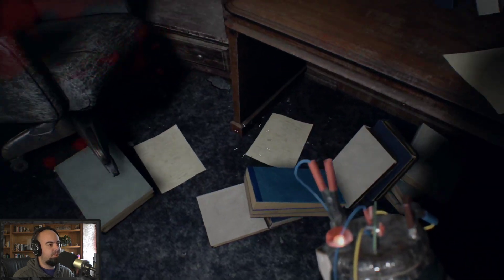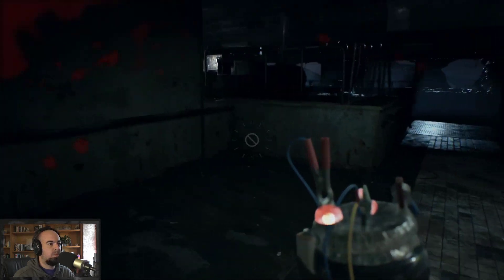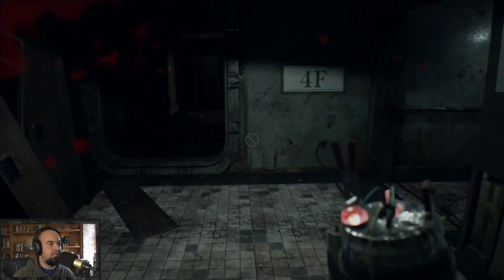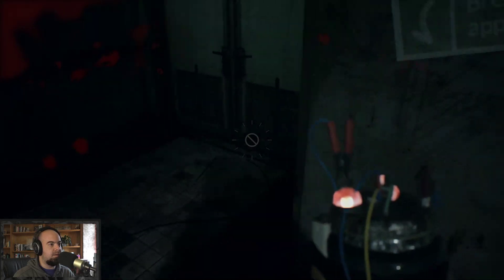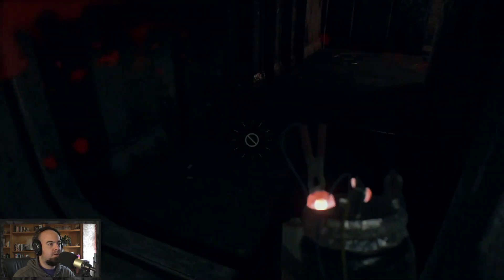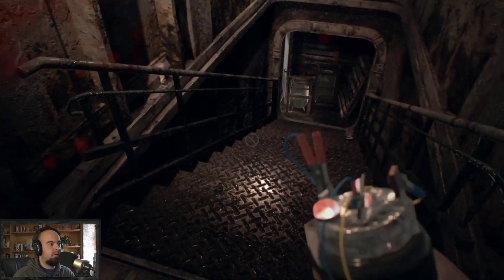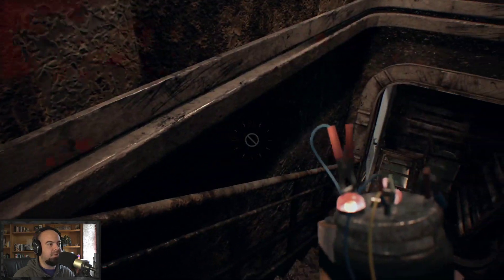There's the ship map. We can either go back down or look around a bit and see if there's anything here. I need to get the knife. There's a bobblehead right here I can't even do anything with.